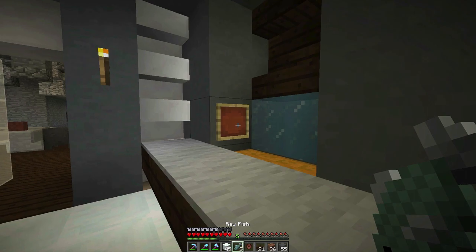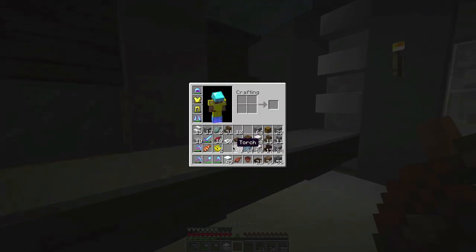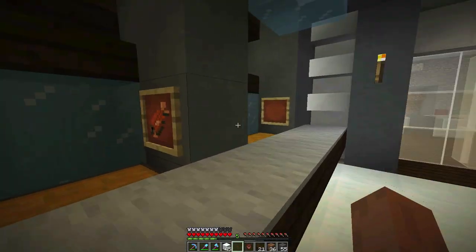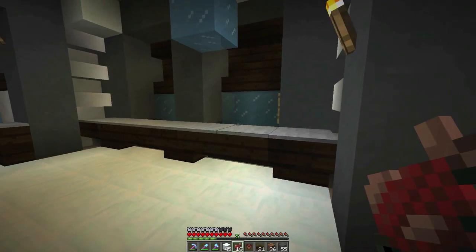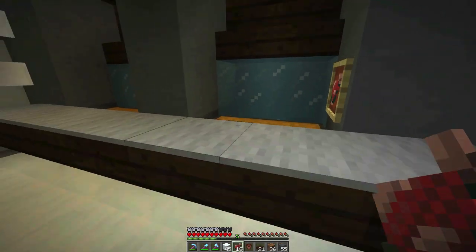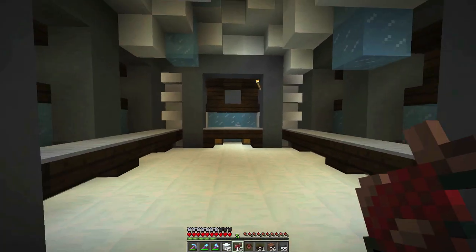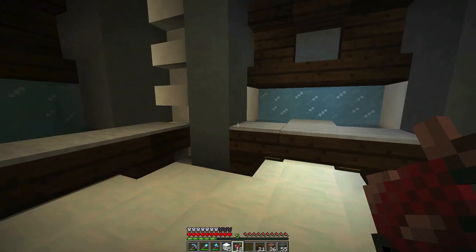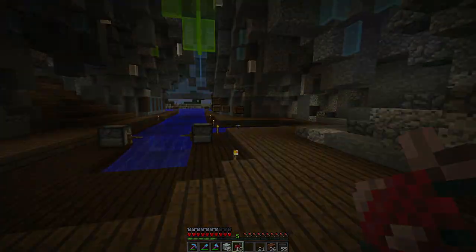This is the cooked box, and this is the raw box. Isn't it pretty cool how you can't see the box below? You've got to actually go up to it to open it, so it's not so obtrusive. I think that's pretty cool. We just need to get some item frames for over there, and let me do a few finishing touches and then we'll be all wrapped up.